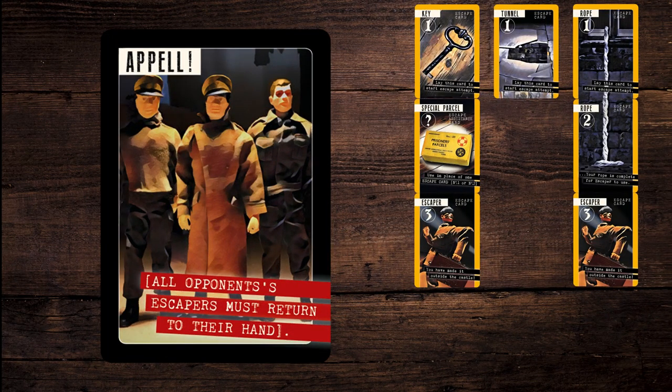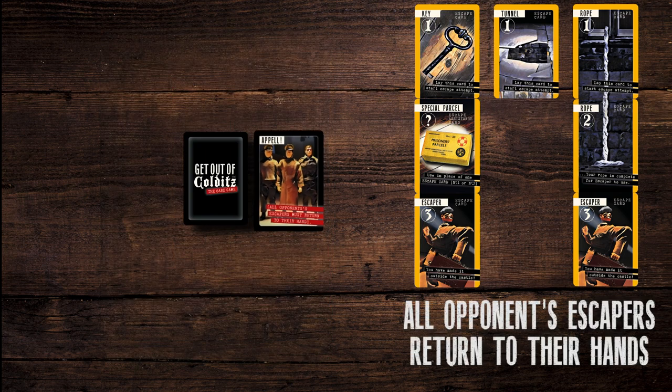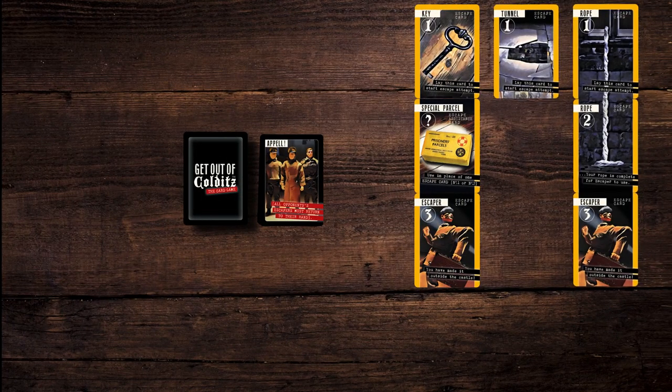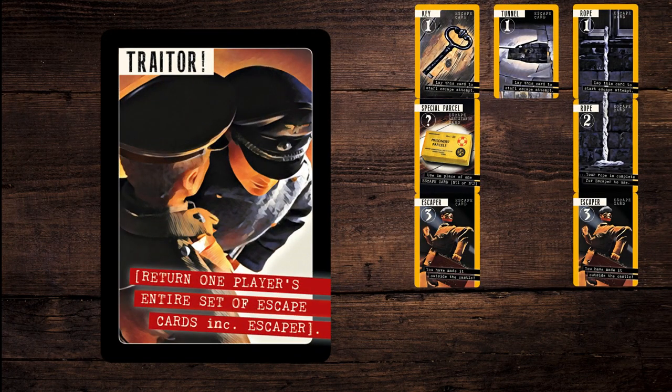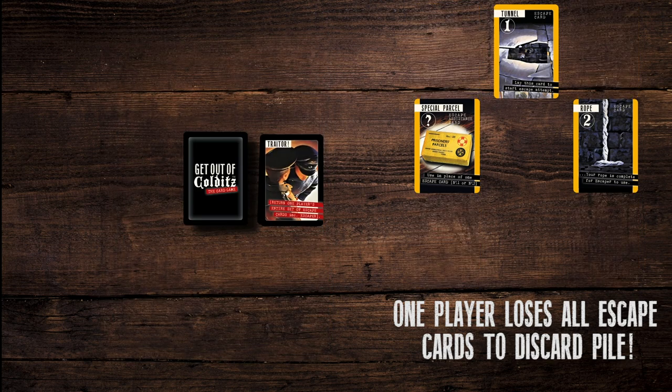Appell cards — roll call: play this card to have all your opponents' visible escapers returned to their hand. Traitor card — a rat amongst us: one opponent of choice has to return all escape cards to the discard pile, and that includes all rows, parcels, and escapers.